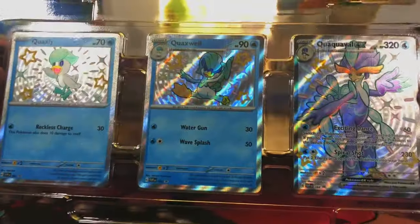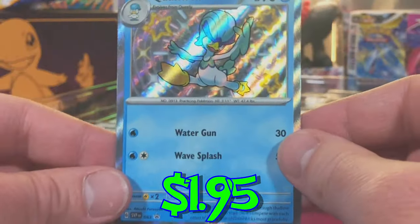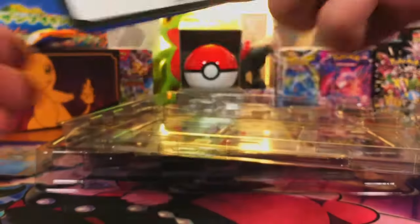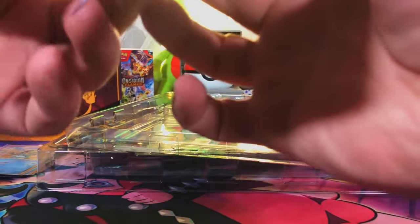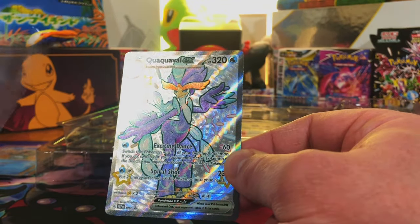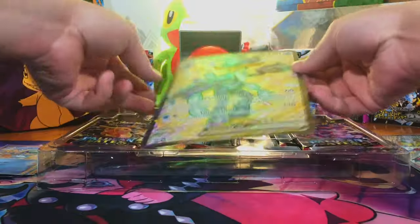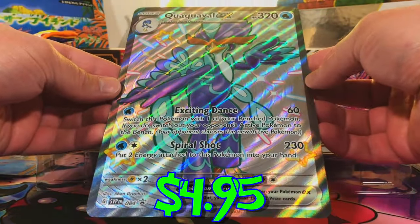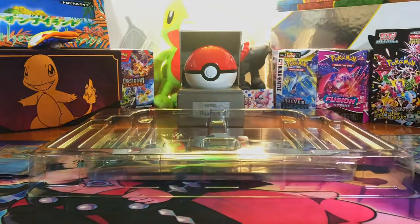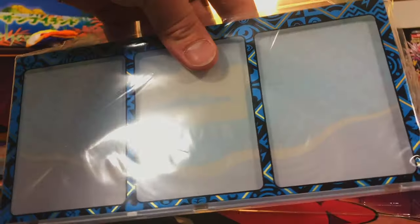Our last box, the Quaquaval box, then we're going to dig into these packs. First look at our promos — we got our Quaxly and our Quaxwell. Let's give you your code card first, and then our Quaquaval EX Shiny Full Art promo. As far as the Scarlet and Violet starters, Quaquaval is my favorite — let me know in the comments which is your favorite starter of the new era. And our Quaquaval EX Jumbo. Let's grab our final eight packs and the Quaquaval themed card holder.